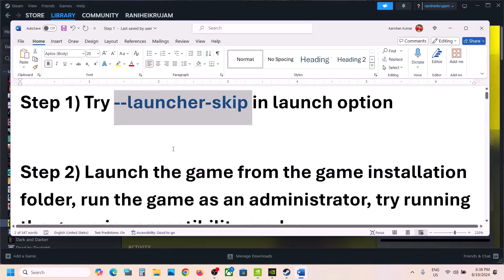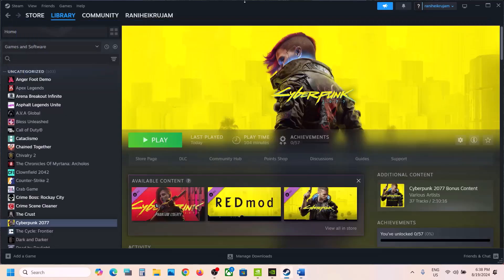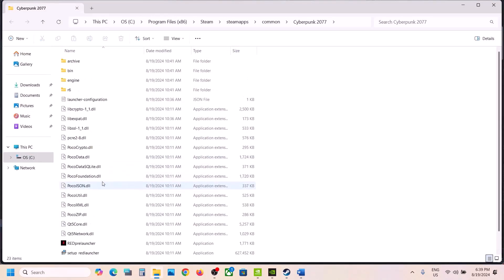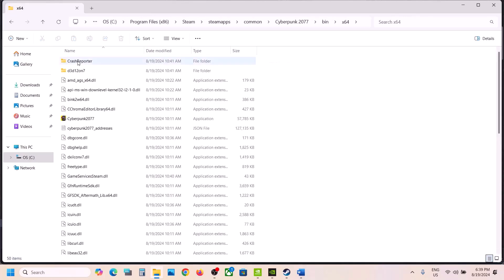The next step is to launch the game from the game installation folder. Go to Steam, right-click on the game, select Manage, then click on Browse Local Files. It will take you to the game installation folder. Open the bin folder and then open the x64 folder. Here you will see the game exe file — double-click on it to try launching the game from here.